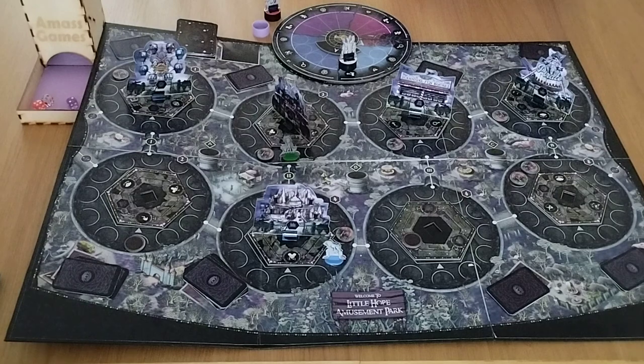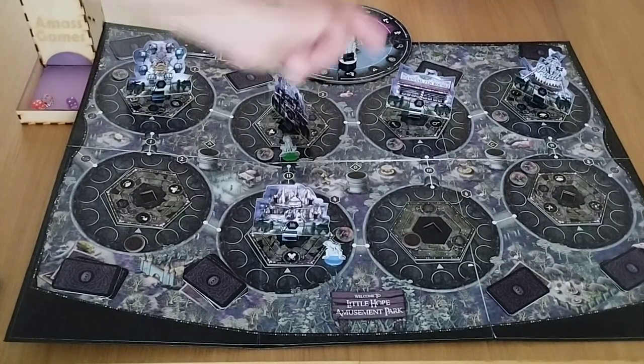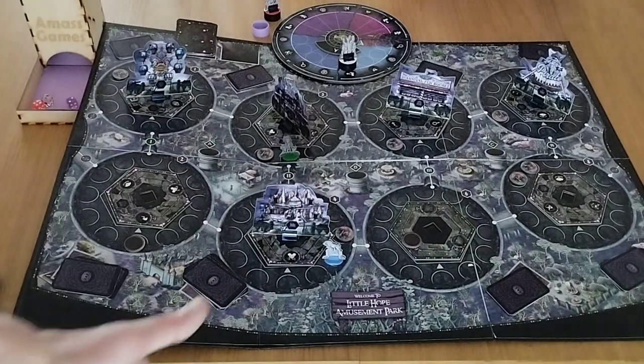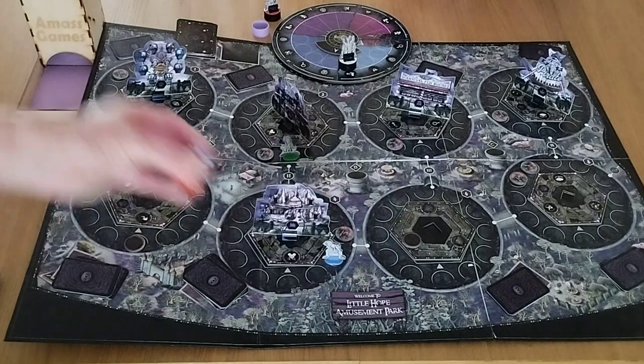On your turn, you can take two actions. In this case, the Aura Hat is pointing the compass over here, which allows me to fight off a monster, and I can take a second action. Everybody takes two actions on their turn.